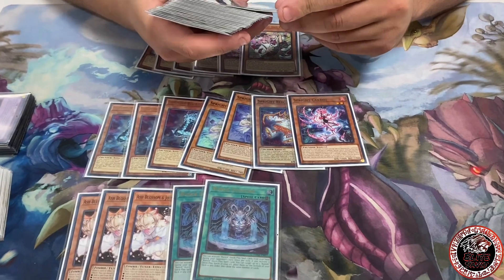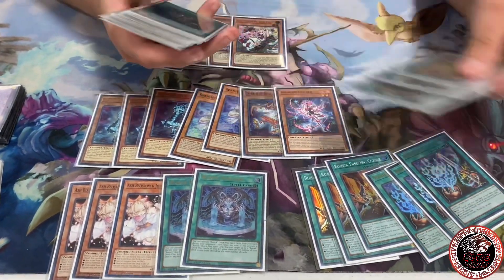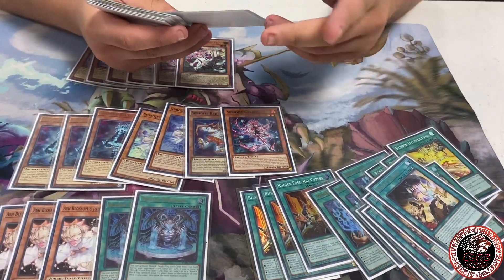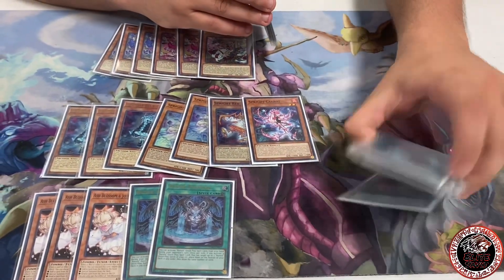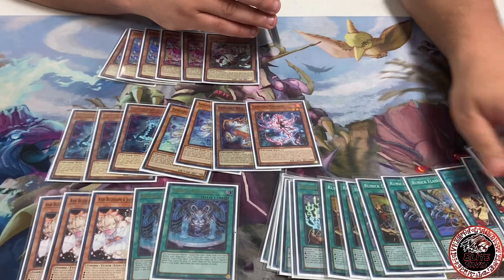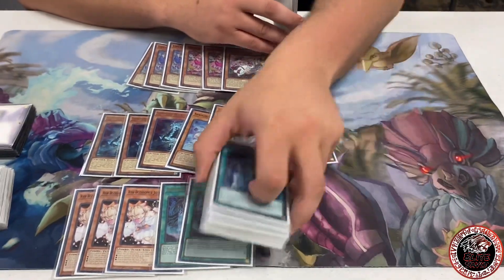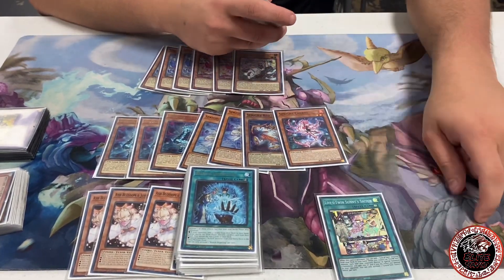For the Runick package, we play two Fountains and three Curses, three Tip, three Destruction, three Flashing Fire, three Slumber, and one Dispelling. I like this count on Runick spells — pretty much maxing on all the good ones and then one extra with the Dispelling.